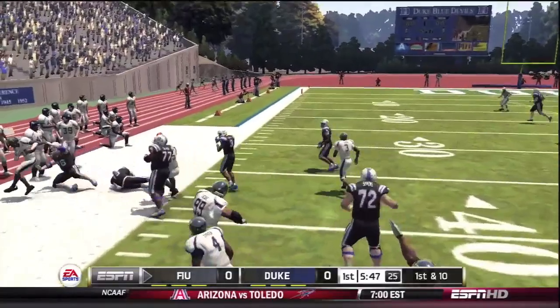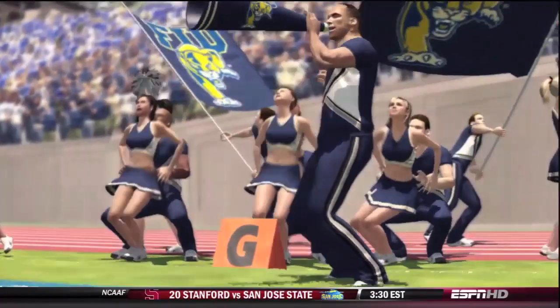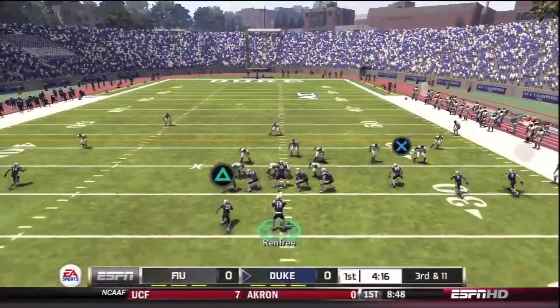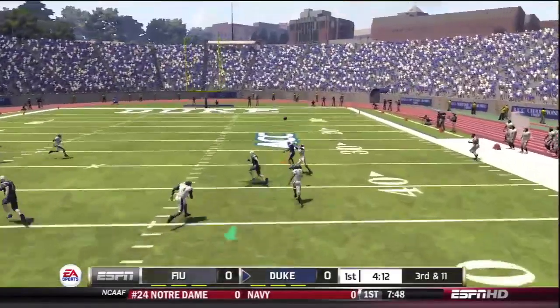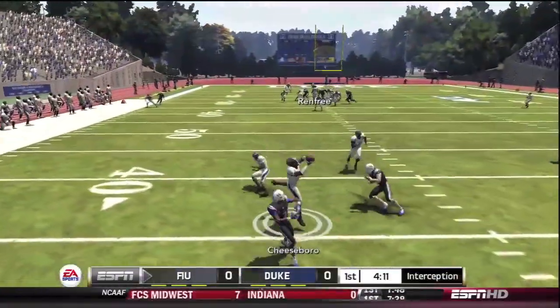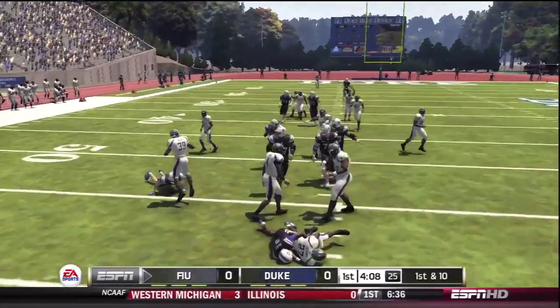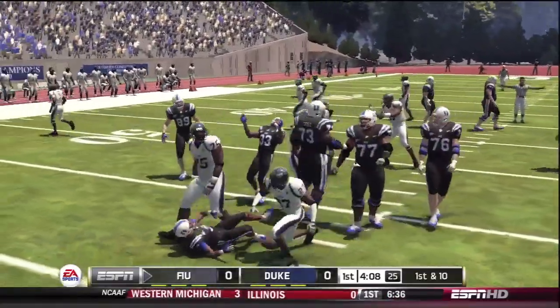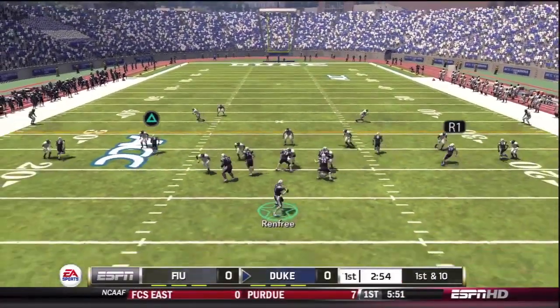I can't blame that on the controls — I throw it right to Cheeseboro. When I first saw that name I thought: Cheeseburger! I liked it so much, I threw the ball to him again. Yeah, Cheeseboro with another pick. Not good early on for Duke — a couple of turnovers, and a pitch to a lineman they survived.